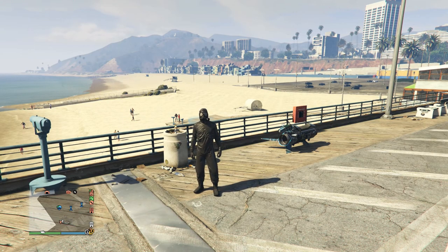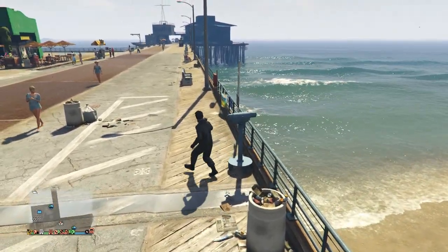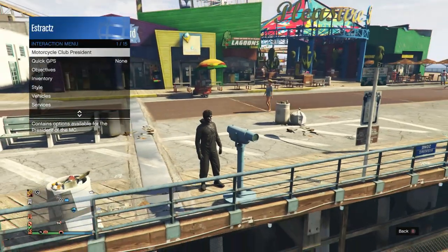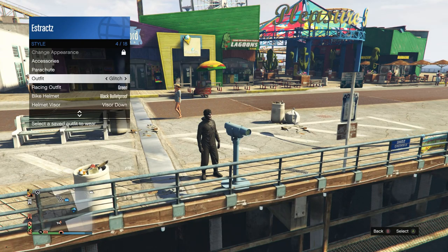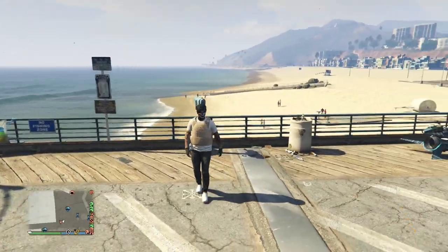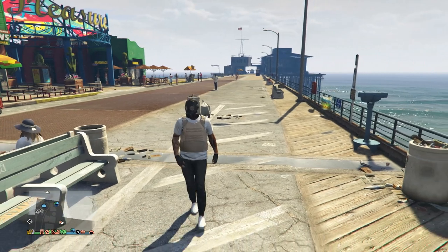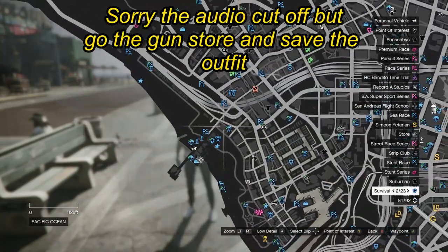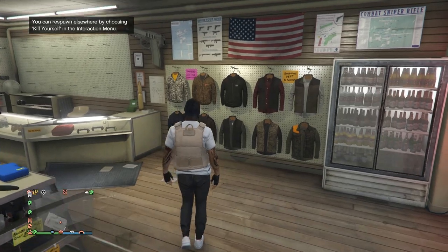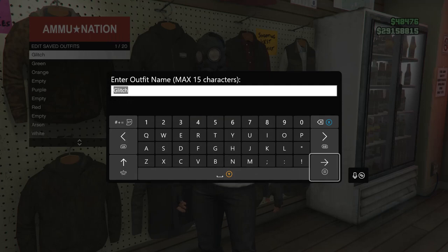When you get to the pier and find a telescope, you should be wearing the heist coverall. Go ahead and do the telescope glitch — run past the telescope, hit right on the d-pad, and you should see your character glitch and the mask come off. Pull up your interaction menu, scroll down to style, click on style, and scroll down to your outfit and select the outfit you saved on slot 1 or slot 20. Walk away from the telescope and you should see the mask combine with the outfit. After the mask combines, head to the gun store, walk over to the clothing section, hit edit saved outfits and save this outfit again on slot 1 or slot 20.